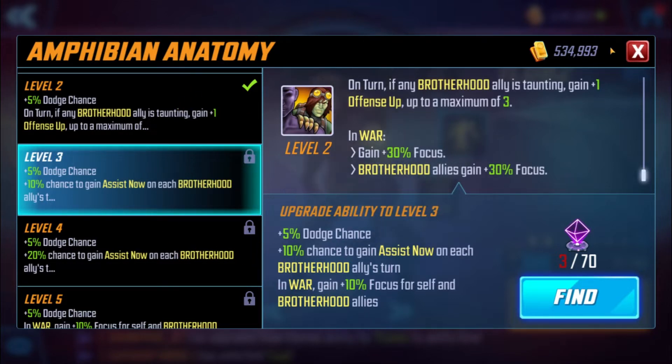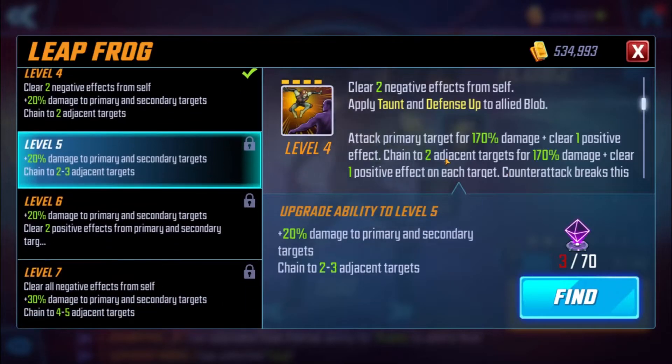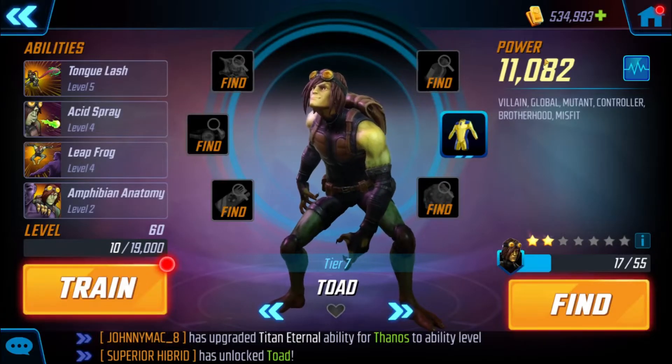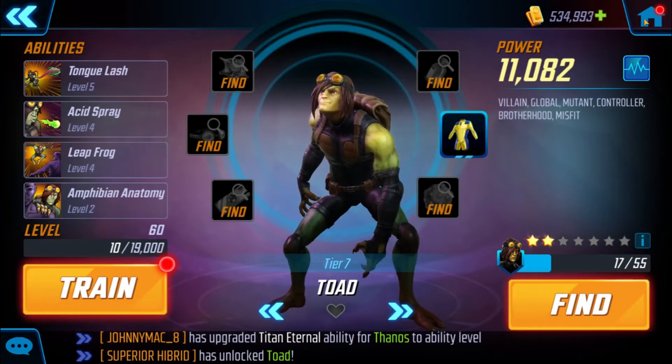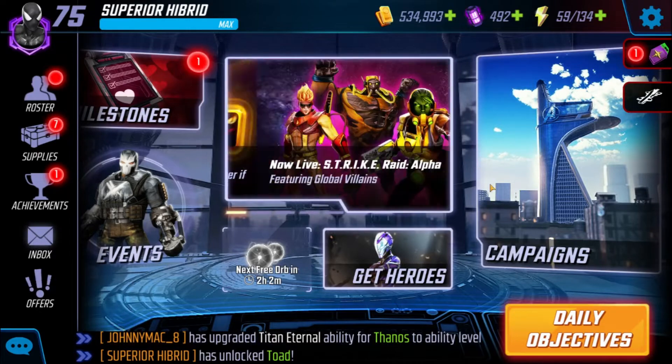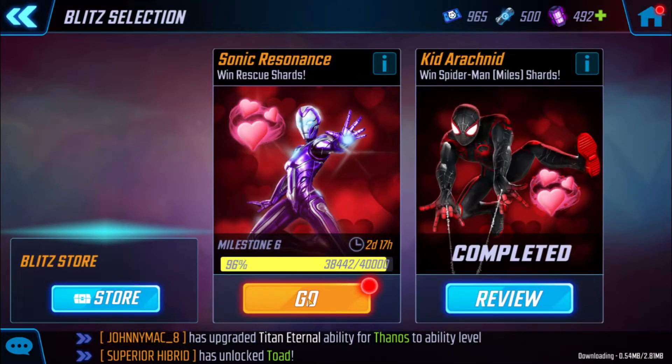Brotherhood allies gain three percent Focus — that's really nice, especially since he does that chaining effect. His Leapfrog ability: clear two negative effects from self, apply Taunt and Defense Up to ally Blob. So basically with him you need to have Blob on your team, which we already knew if you've been checking out other YouTube channels.